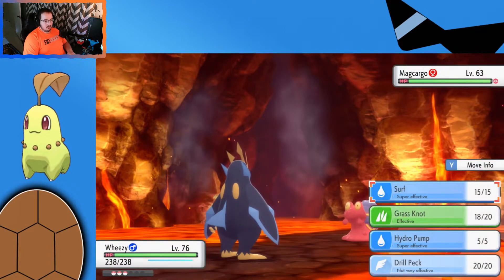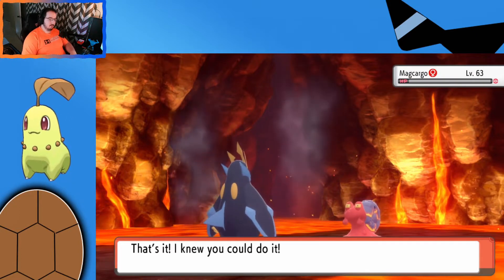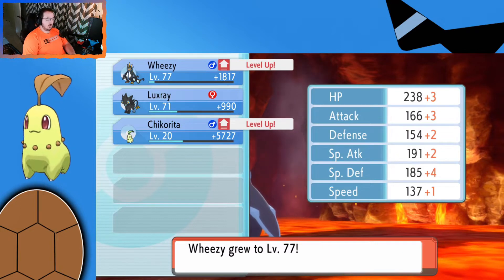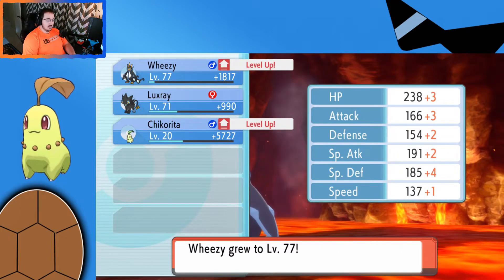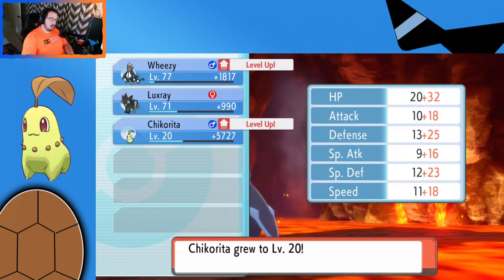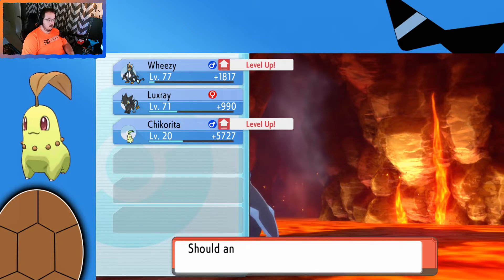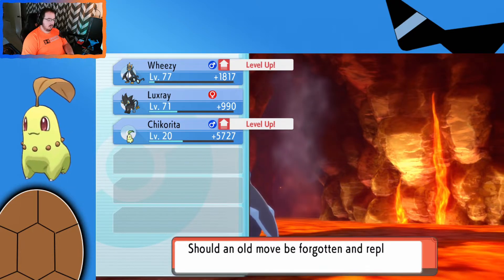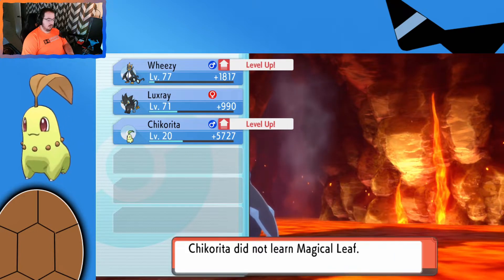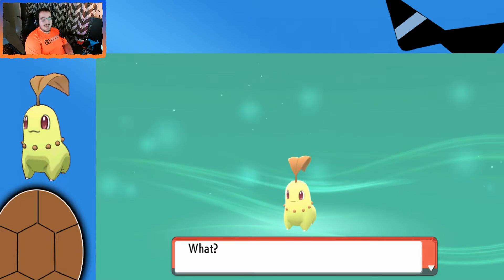We're going to fight this Magcargo. With this Empoleon, this should be really easy to mow through these Pokémon. It is just an easy level evolution — Chikorita went from level 6 to 20, kind of shot past what we needed, but that's not necessarily a bad thing. To evolve Chikorita it's going to learn a bunch of moves since it was level 5 or 6. But we're just here to evolve the Pokémon. Chikorita evolves into Bayleaf at level 16.